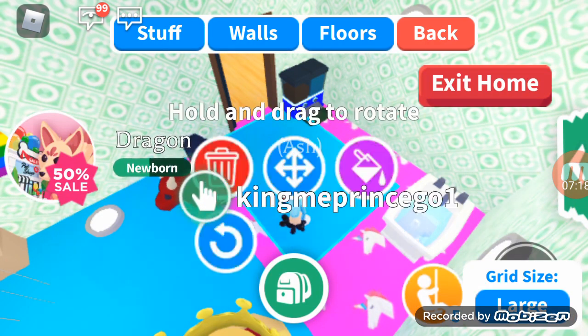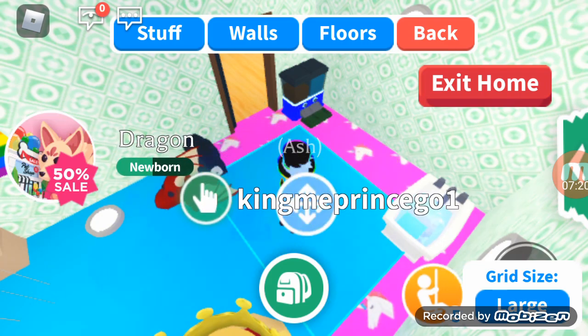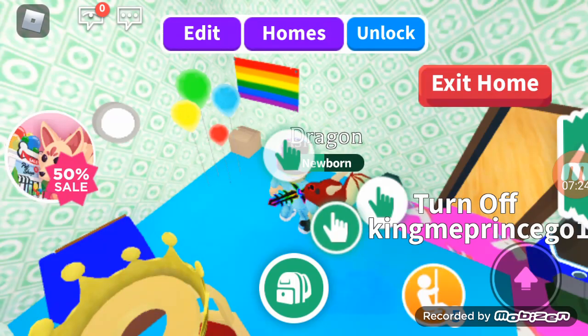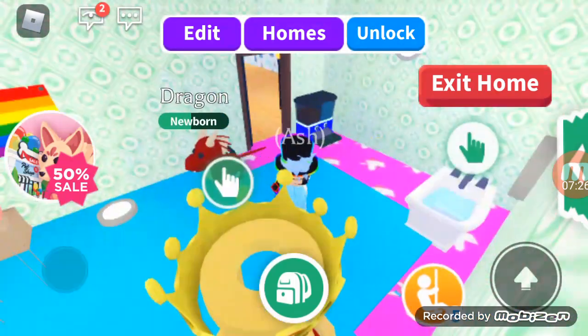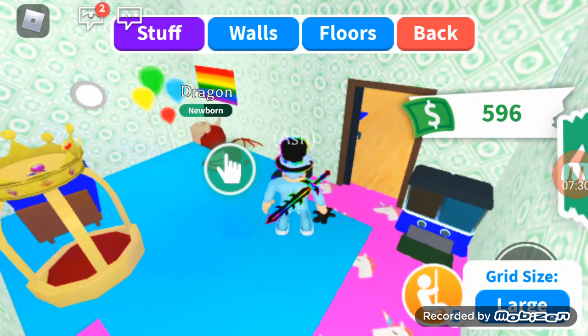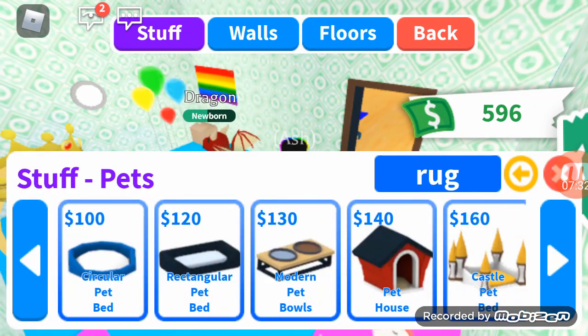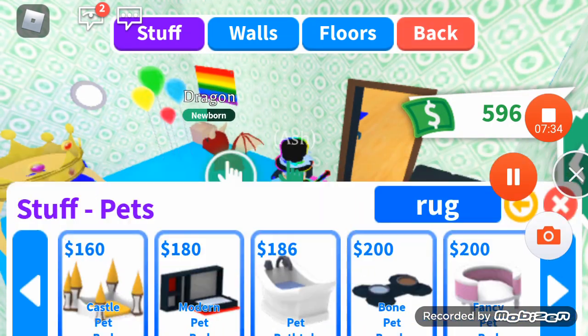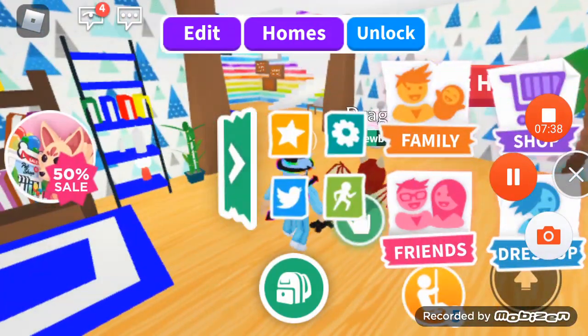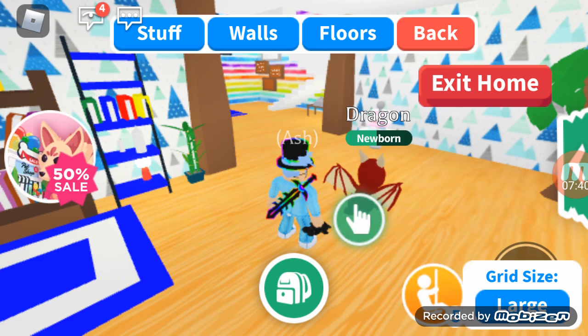Let's spin it like this and place it right here. I think we're looking good. I'm almost done, really. I'm kind of done with the unicorn room.